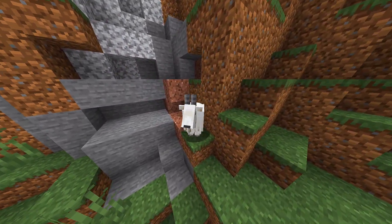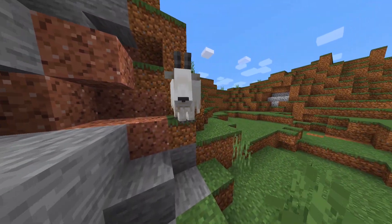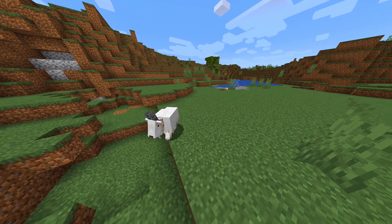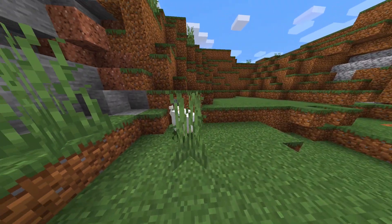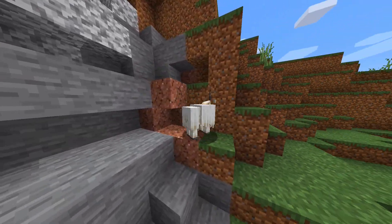Nevertheless, I am so unbelievably excited to finally have the goat in Java Edition. Just some extra details about the goat mob: the goat can spawn on mountains — that is exclusively where it spawns. It does not spawn in the plains biome, it does not spawn in the ice spike biome. It spawns exclusively in the mountains because that's where it lives.